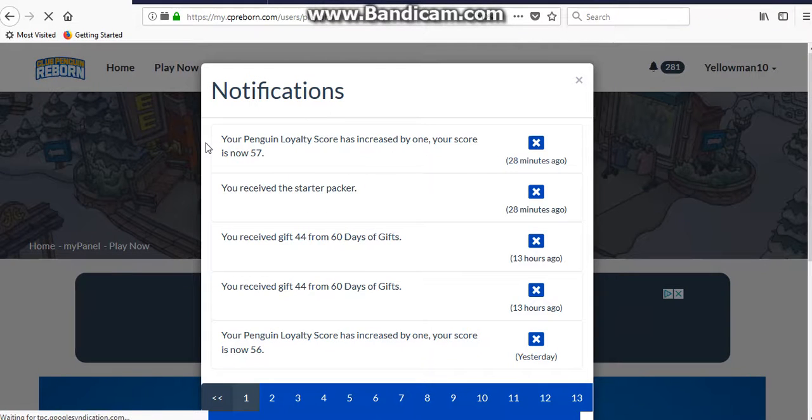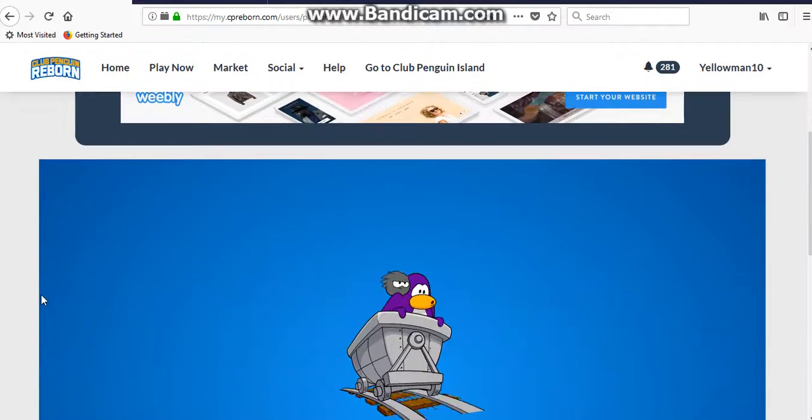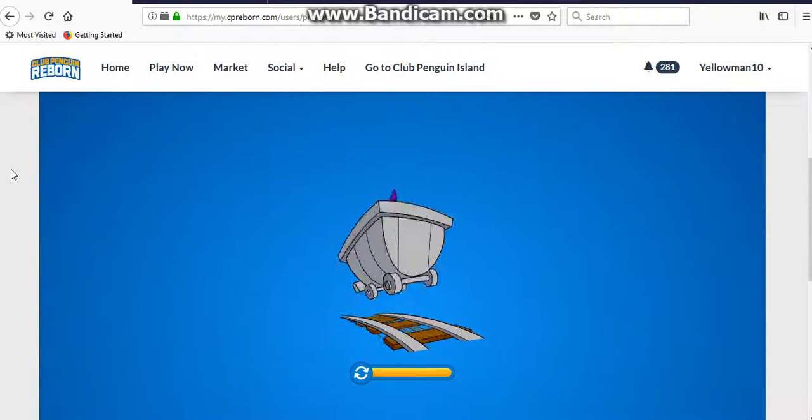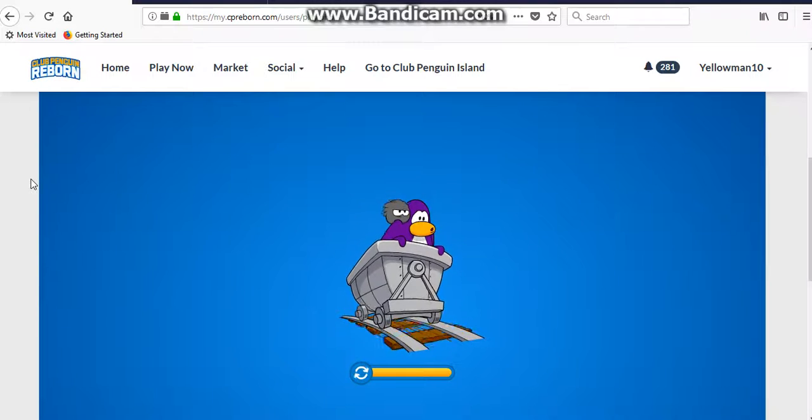Okay, 28 minutes ago we see the starter pack and Penguin Lloyd — the score is increased to 57. That's cool. Alright, we are now gonna go to the game.